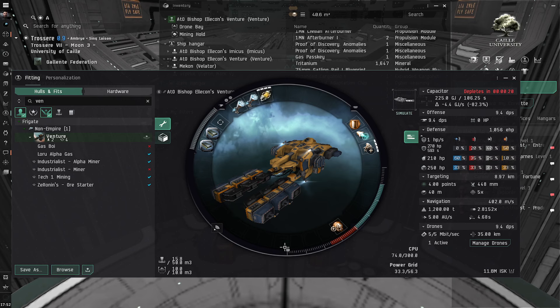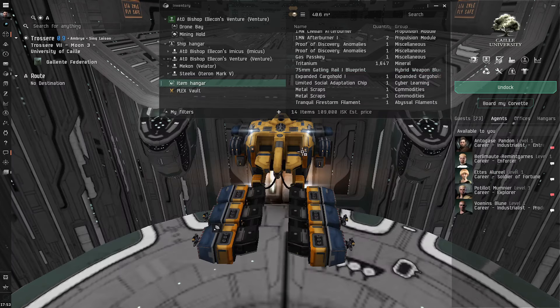We've got to scan down a cosmic signature to find a wormhole so we can go to wormhole space and scan down gas sites. This may take a little bit but this is how we do it. You can make pretty good ISK — I got about 1,500 m³, estimated at 8 million, in about 15 minutes, and that wasn't even a full mining hole. I had to leave because NPC rats showed up. We are going to a wormhole — already insured, good to go.